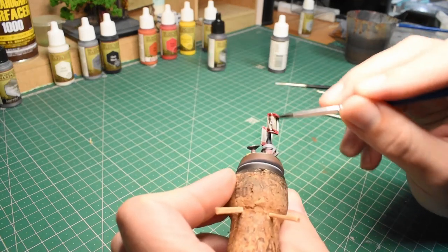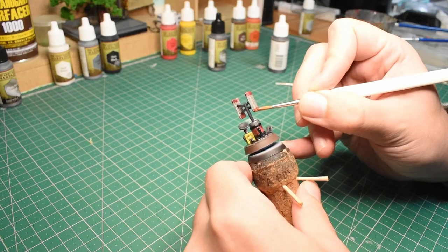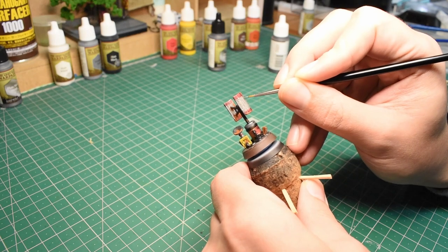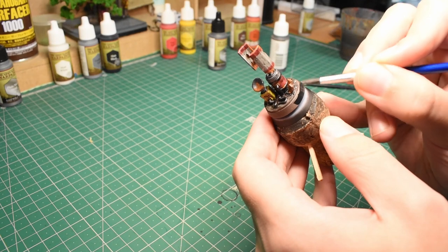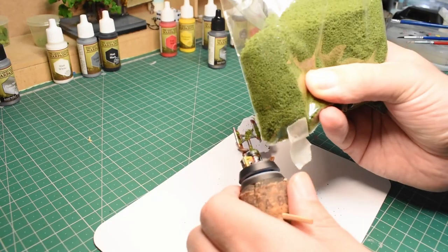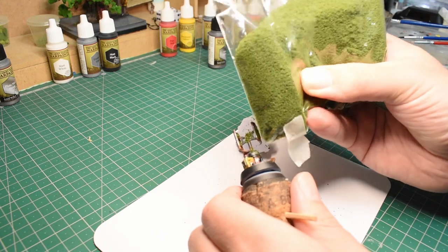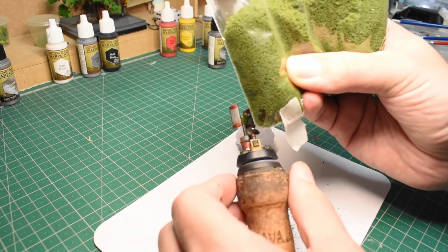With the base colours down, I went over the whole thing in a brown wash, before moving on to some rust and some metallics for chipping. Finally, I colored in the rim of the base, and since I was still well under my time limit, I went ahead and gave it a bit of my favourite mossy green flocking, using a bit of watered-down PVA glue.